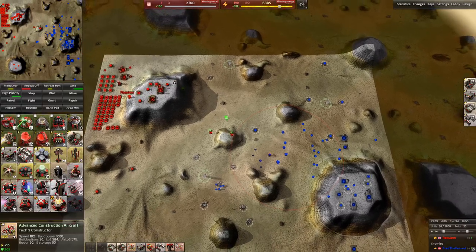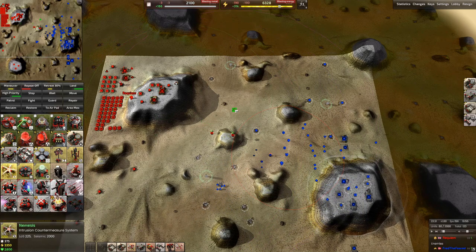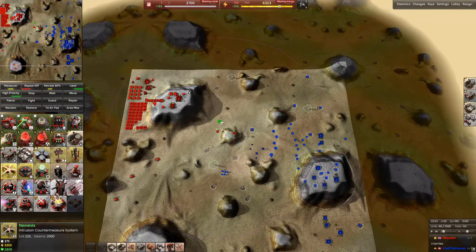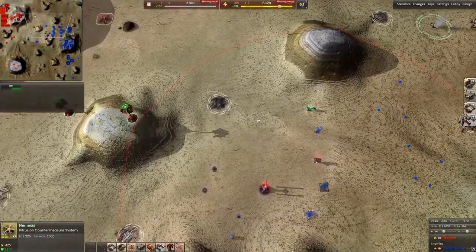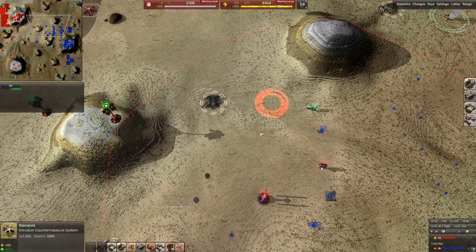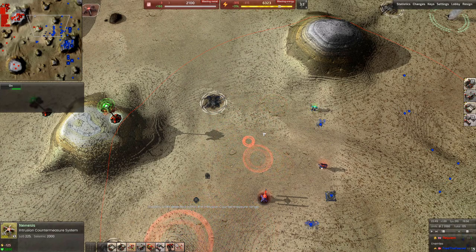One solution is the Intrusion Countermeasure System. Both Arm and Core have these at tech 2 — they look slightly different but do the same job. When you select them, you'll see the wide area it covers. Once it's active and those units move a little bit, we can now see areas where it's saying there are units there. This only comes up while those units are moving — once those units stop moving, they completely disappear. So this doesn't give you a direct target to fire on, but tells you roughly the area they are in.